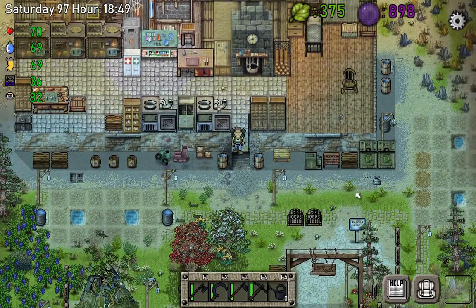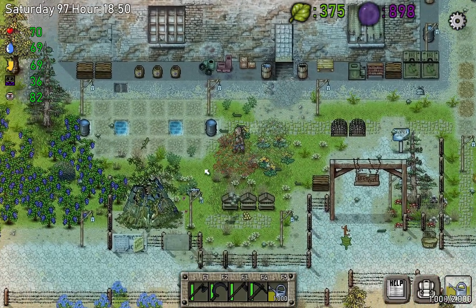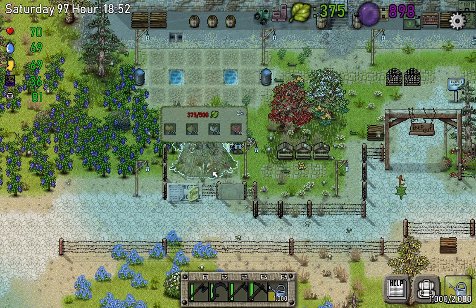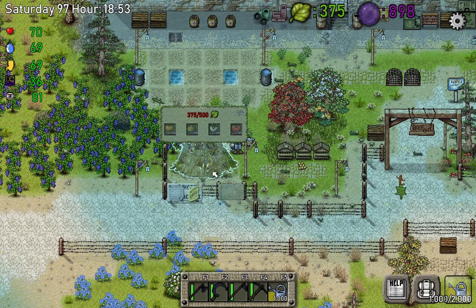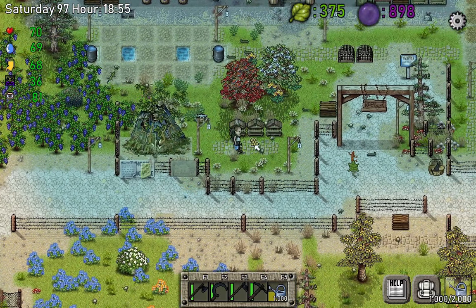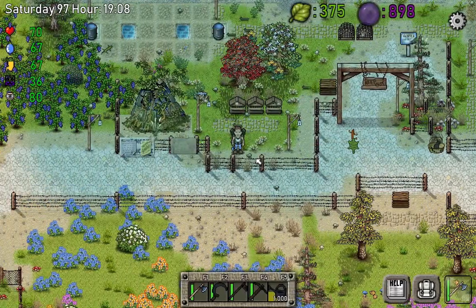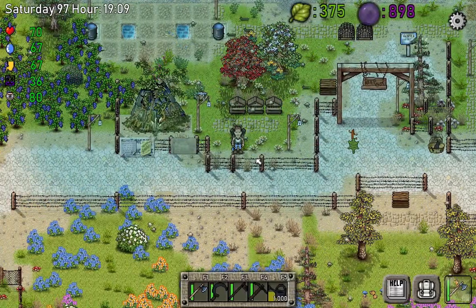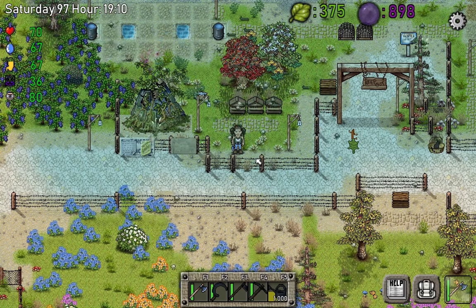Our tier three watering can can hold up to 2000 units — upgraded from 1000 to 2000 units of water. That will be useful for our next project to upgrade our tree of life from tier two to tier three. We also need to plant more trees because we need 500 green points for that. We also got the honey. That's all for this episode — thank you for watching, I hope you guys enjoyed it, see you next time, bye bye, take care!